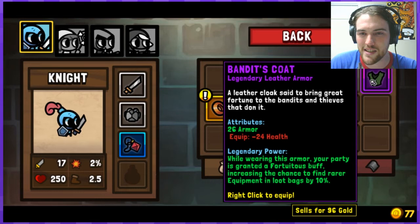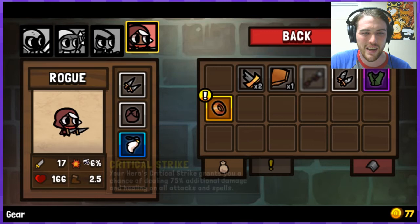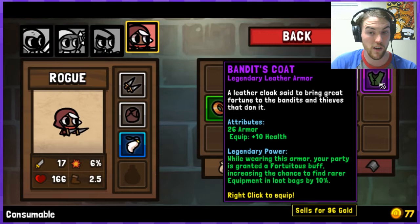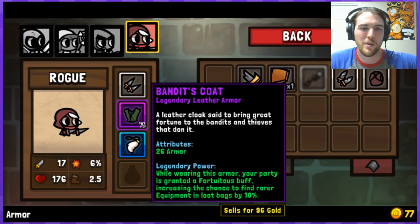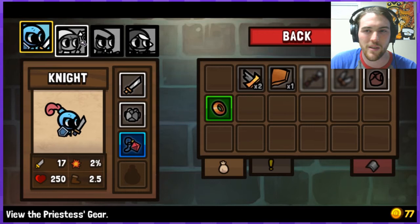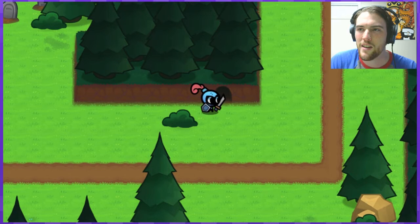A leather cloak said to bring great fortune to the bandits and thieves that don it — 26 armor but minus 24 health. I'm in the 200s and 100s range so maybe that's not too much health lost. Speed, critical strike — while wearing this armor your party is granted a Fortuitous buff increasing the chance of finding rare equipment in loot bags. I'm gonna give that to the rogue because it's a bandit's cloak — that just makes the most sense. And I'll give this ring of accuracy to the marksman. Let's go in here now — I'm gonna level up very soon.